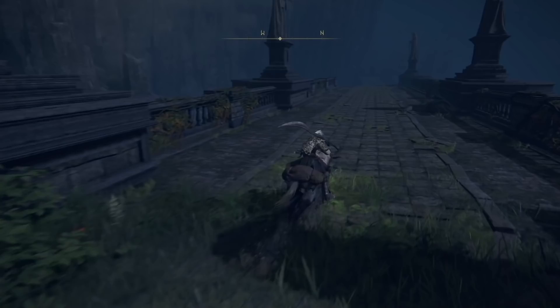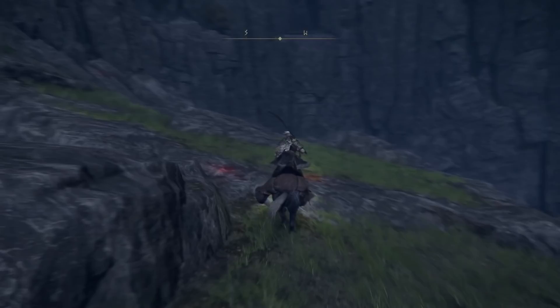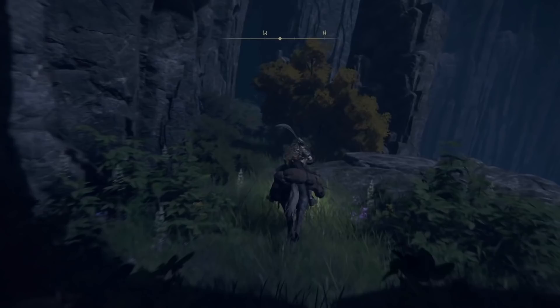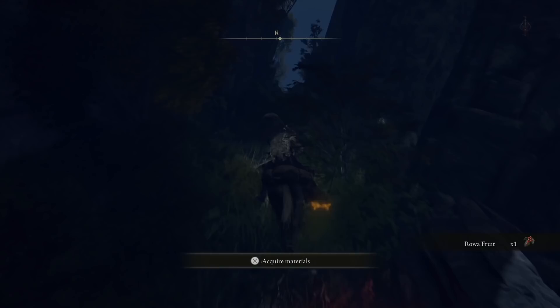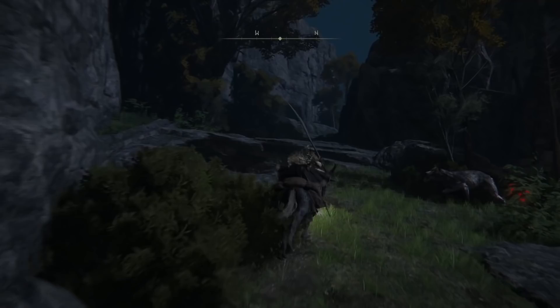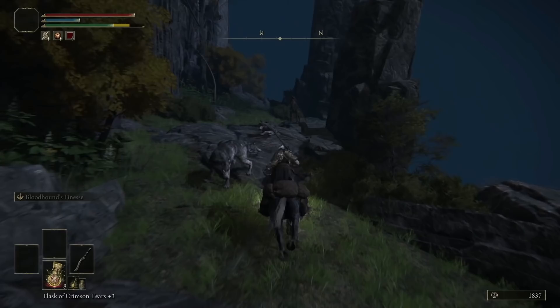You come over here to this bridge, then hop down and come around through the rocks. When I first found this area I thought it looked like a shortcut — sure enough it is. Keep going up through here. Be careful, there will be some wolves and stuff. Just keep on your horse and skip past everything if you are low level. If you want to kill them you can, but it'll probably be rather difficult.